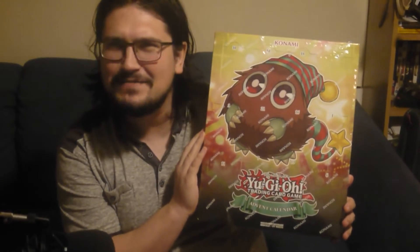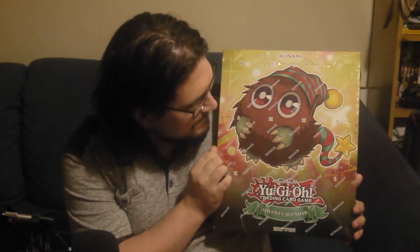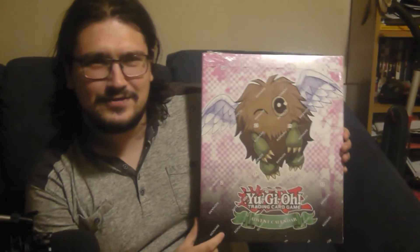The Yu-Gi-Oh 2019 event calendar is Kuriboh-themed. We have an unknown Kuriboh which I'm thinking is known as an Elf Kuriboh, and we have the Winking Kuriboh which is winking at us for some strange reason - it must be the alternate art design of Green Kuriboh. I hope these cards are in the pack.